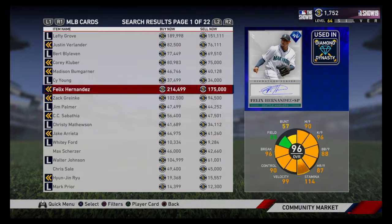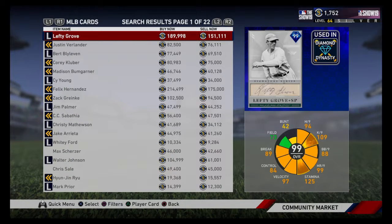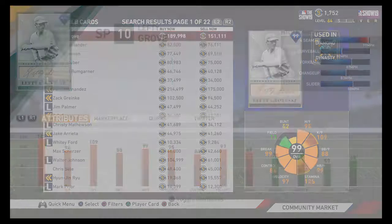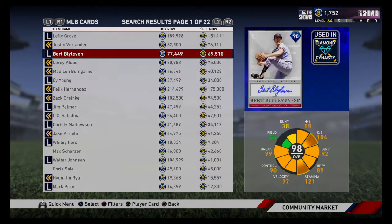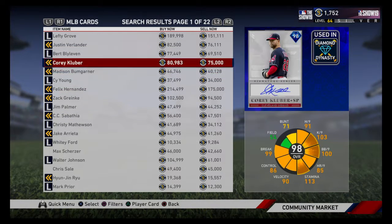Number one that you can get on the market right now is probably the most expensive one — Lefty Grove. Actually, not the most expensive one, behind Felix. But this card is absolutely insane. Unbelievable numbers all across the board, great five-pitch mix. I don't think there's a better card on the board than this. The only reason something is selling higher is because this is a 12-0 BR reward and not many people have gone 12-0 since this card dropped, making it a little rare and more expensive. But this Lefty Grove card is an absolute stud.